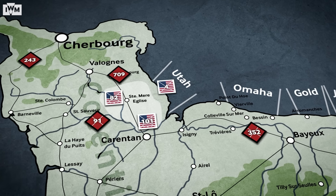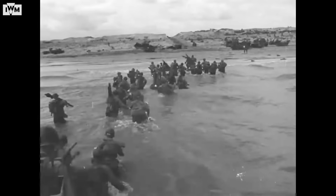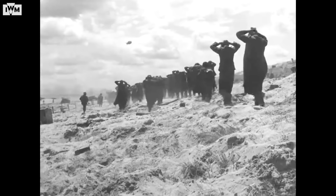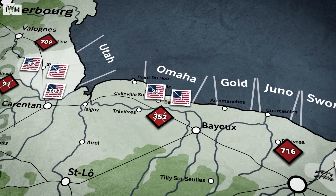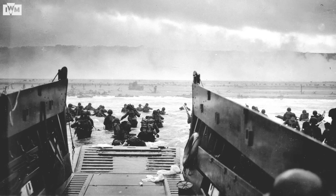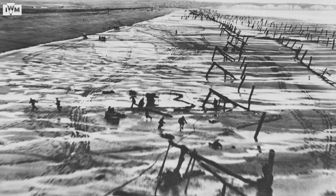On Utah Beach, the landings were a huge success. The troops were accidentally landed well south of their designated landing zone, in an area that was only lightly defended. Quick-thinking commanders exploited this, and by 10am all enemy resistance was cleared at a cost of just 197 casualties. A few miles east, however, the landing at Omaha became a bloodbath. Of the five invasion beaches, Omaha was without a doubt the most challenging. Most of the six-mile-long beach was dominated by steep bluffs around 150 feet high, which gave the Germans strong points and excellent fields of view and fire over an area littered with mines, obstacles and barbed wire.